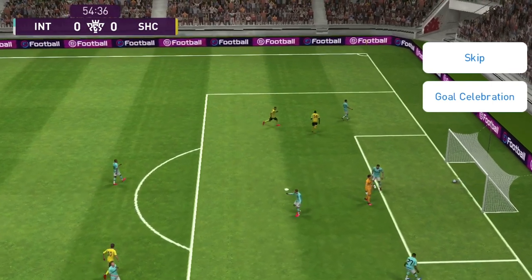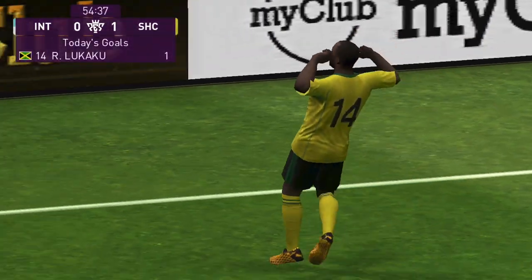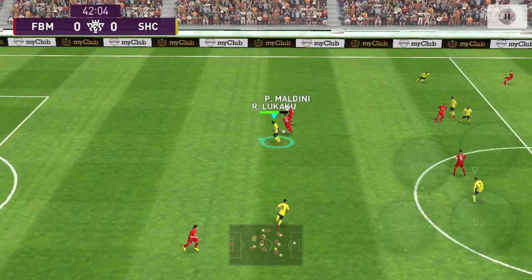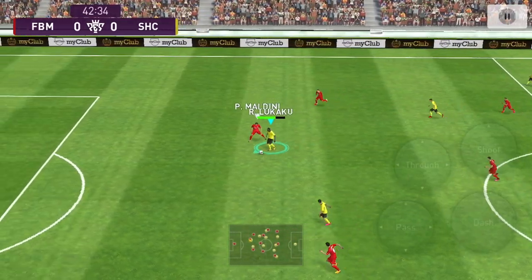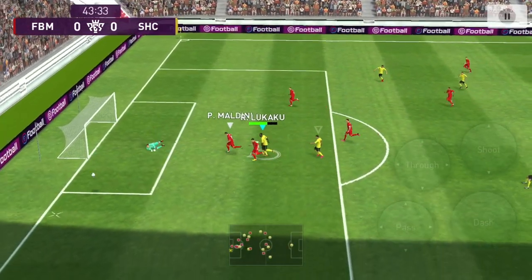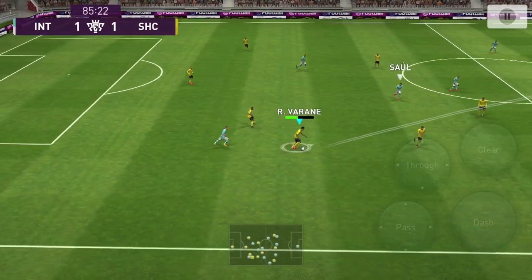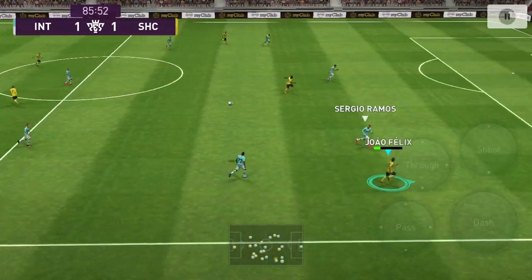I'm going to give you guys a little cheat code. I've realized that in one-on-ones, if you use either the outside curler or the ground shots, it scores more times than not. As you can see here, he's using his aggression and physical strength to really take the ball. That ball should have scored, but I didn't use the same advice I just gave you guys.